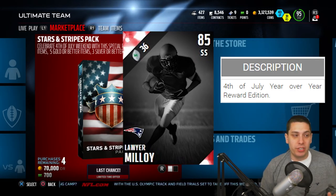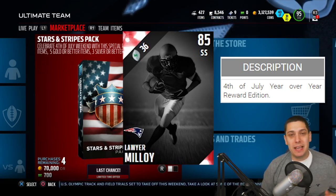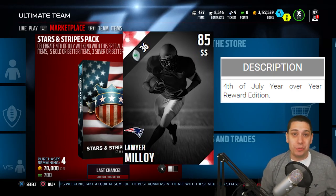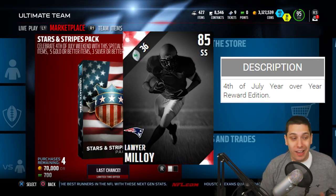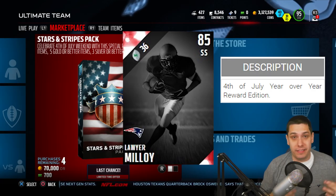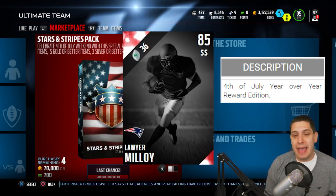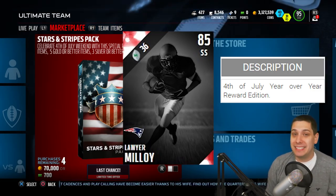The thing is, this card says '4th of July year-over-year reward edition.' What I think is a possibility — and what I've heard from other people — is that this card may be one you can pull into Madden 17 Ultimate Team. So if you have this card on your roster, you might be able to use him at the beginning of Madden 17, when 85 overall is actually pretty good. Looking at the attributes, it lacks catching and the zone and man coverage are mediocre, but he has great hit power, great speed, great acceleration, and really nice jumping. For an 85 overall card, this is a beast. This is definitely a card you could build your team around to start the season next year. Keep that in mind — it might be the first card we get next year in Madden 17.